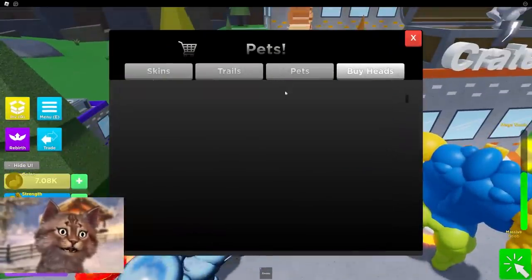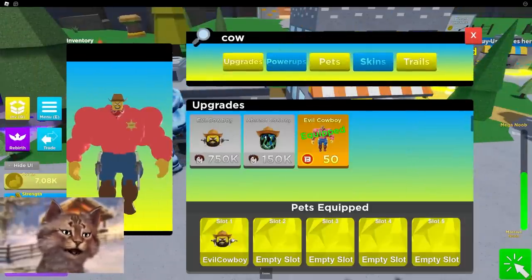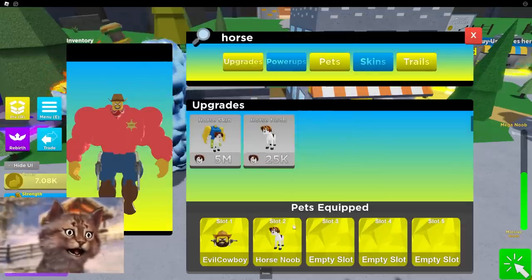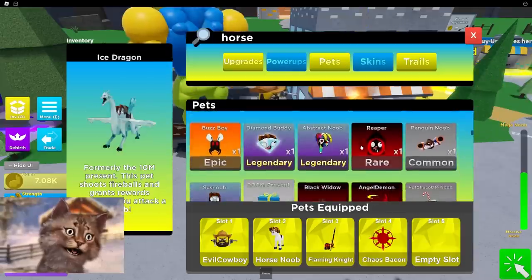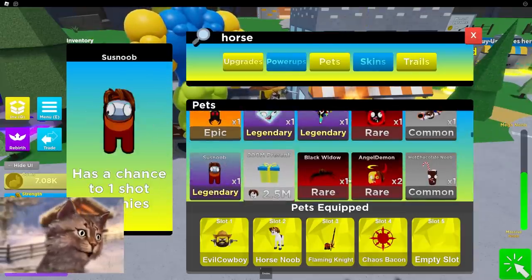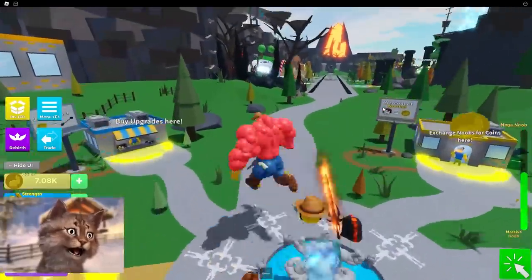They have new cowboy pets here that I already bought. You can get a cowboy and a horse. So let's look for the cowboy pet and equip it. We'll equip the horse pet too. Let's pick other pets - this one shoots a rocket, that's kind of cool. This one is super OP. This one has a chance to one-shot people, that could be so good. But this one gives me three times damage, so I'm gonna get this. Alright, here's my pets.